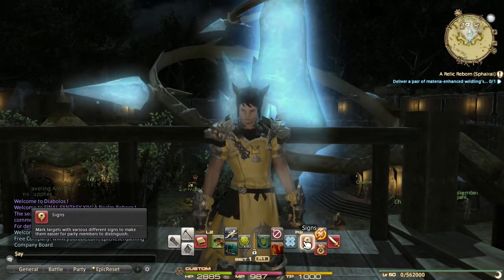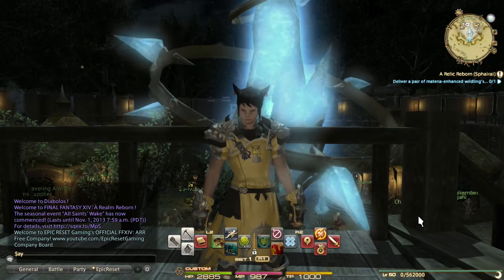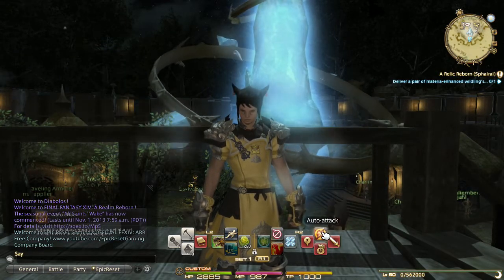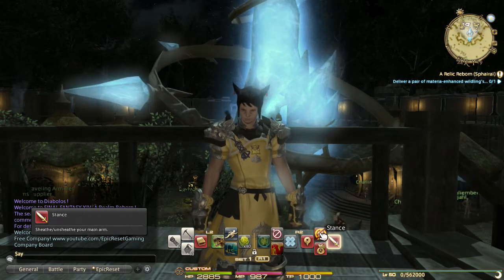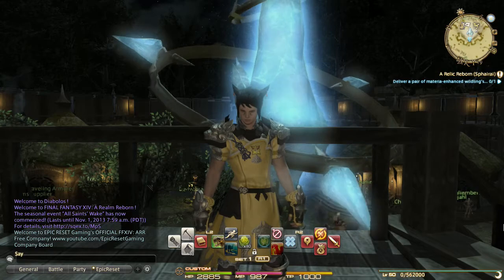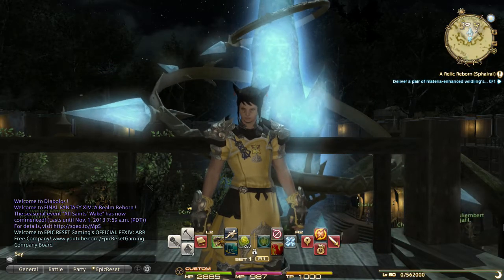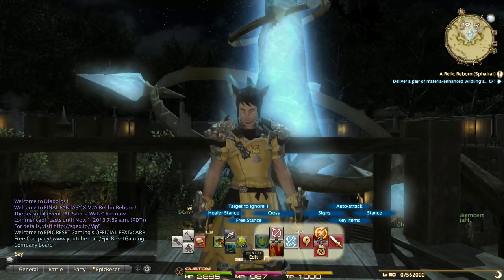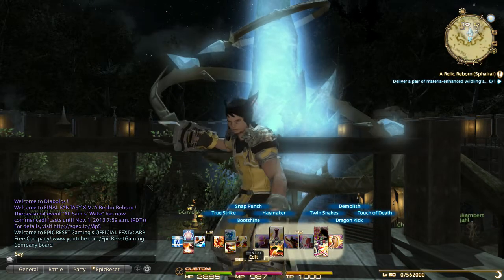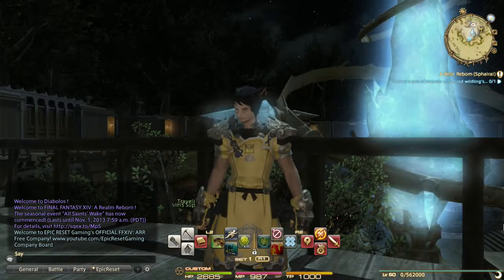I have quick access to signs in case you want to mark things differently. I put key items on the X button because you get quests where you need to use an item and want quick access. You might wonder why I put stance and auto-attack here - I used to have auto-attack where stance is, but I placed auto-attack there to fill the void since I don't like anything empty. Stance is there because you get used to initiating battle by holding R2 and pressing Circle, which changes your stance and switches to your battle setup.